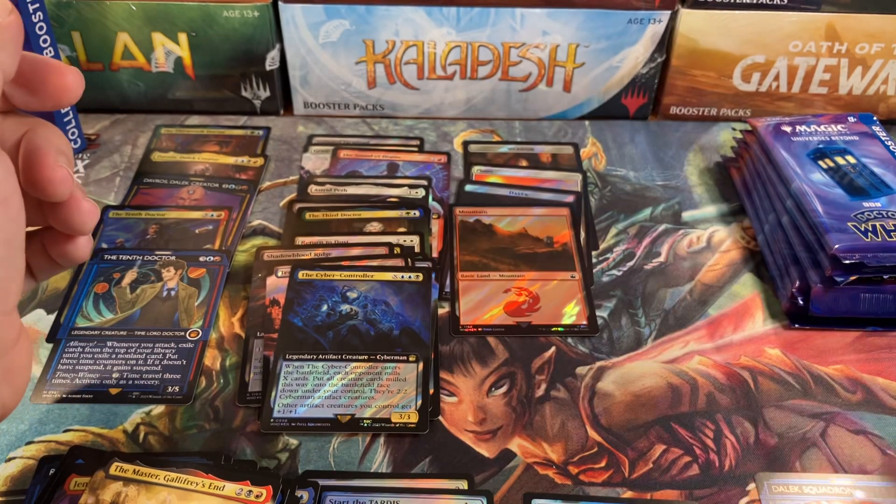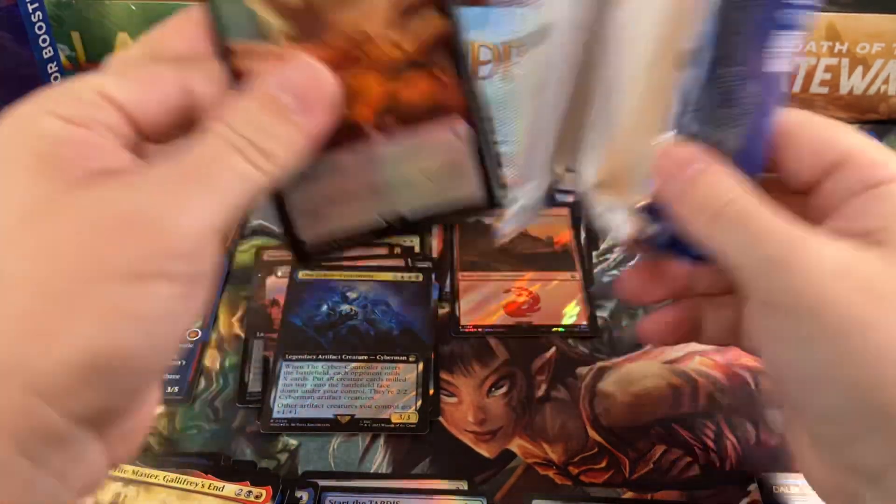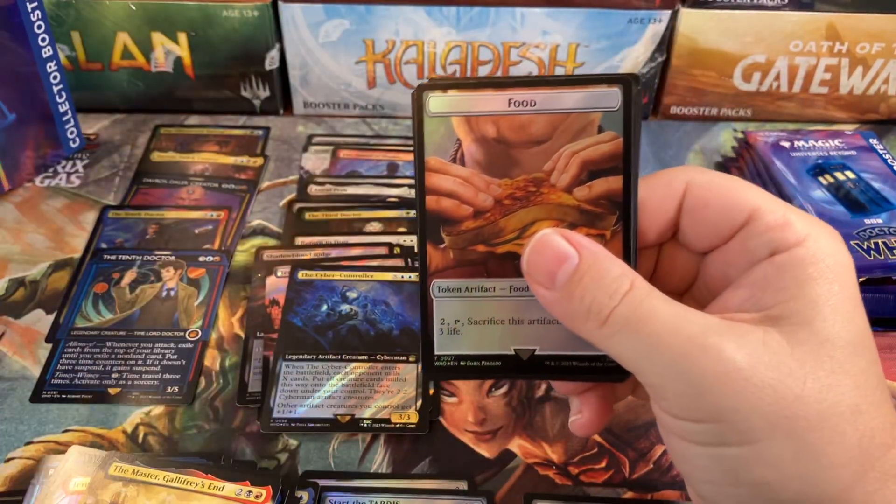Temple of Epiphany, All of History All at Once, 10th Doctor again and Dark Squatter. You just don't get commons and uncommons in this product — you get rares with a side of mythics.